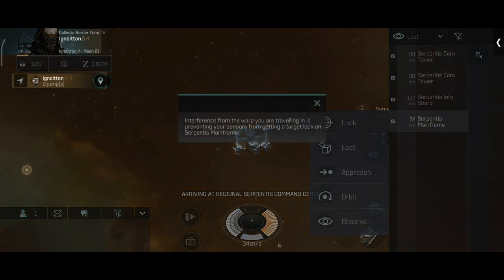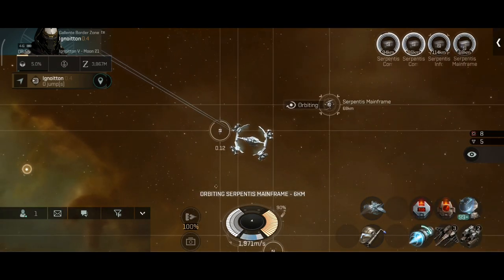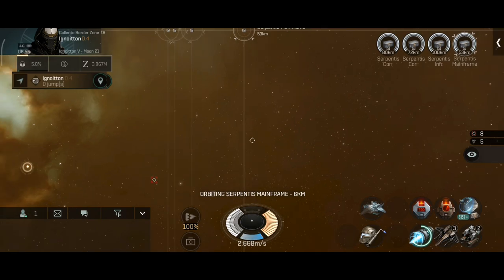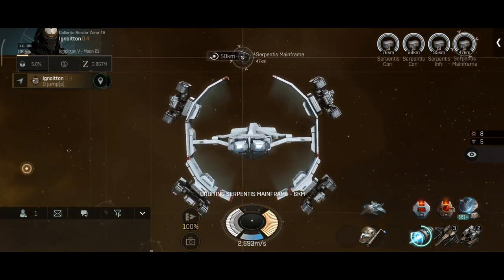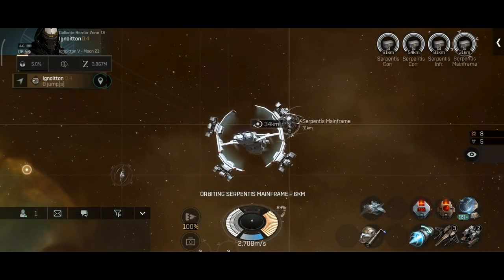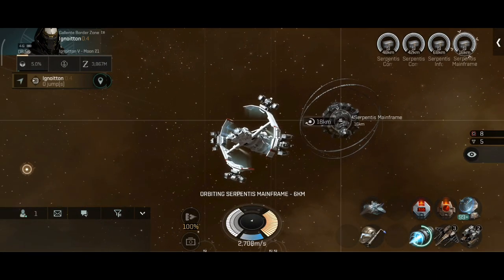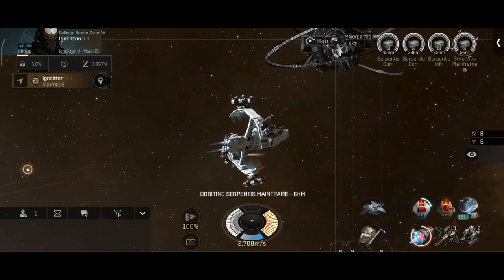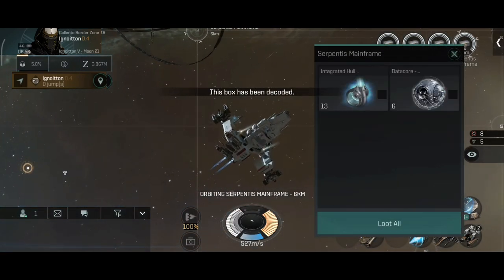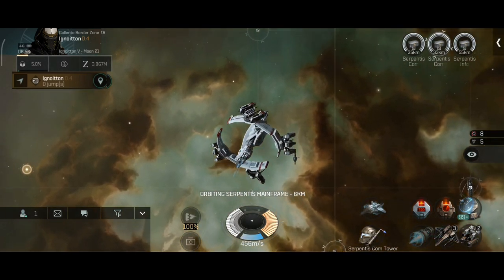This is in my pocket in null — I call it my pocket because no one else visits the system besides me. Every time I go here I find one or two sites, sometimes three in a row. That's one of the things I love about exploration: if you find a very quiet pocket you can visit every day and loot daily, you can profit very quickly. Overall it's still one of the most relaxing experiences in this game.